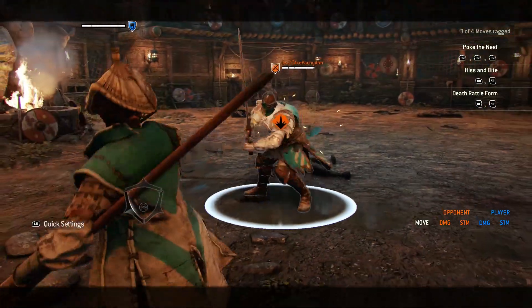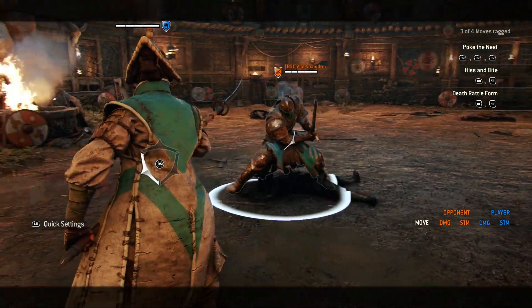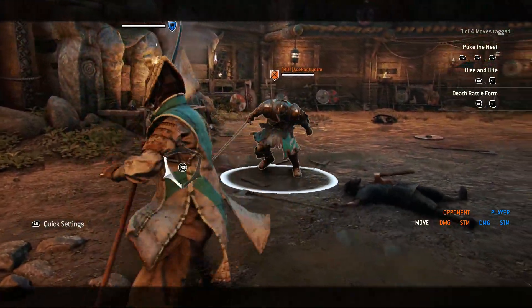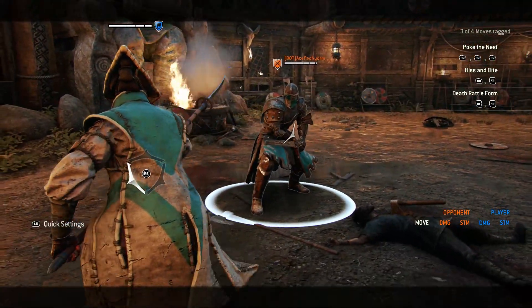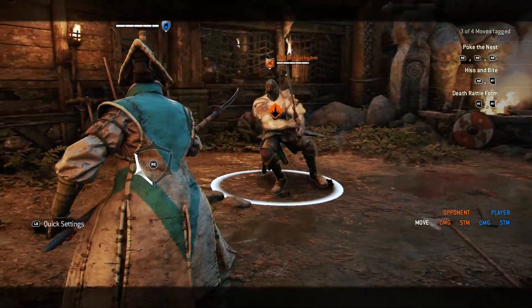On Nobushi you can utilize your stance. There are two ways: you can either kick him right out of his shoulder bash, or you can wait and kick him out after it. Another viable option is also the dodge attack to the sides.